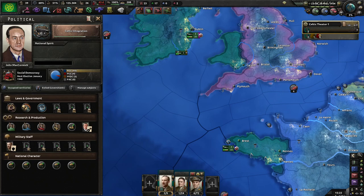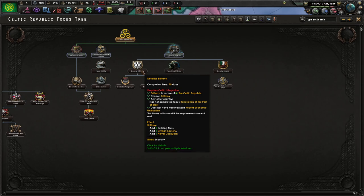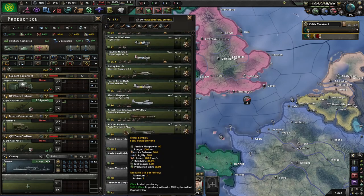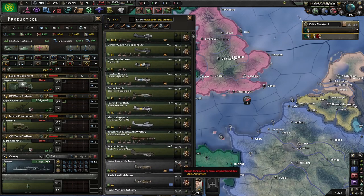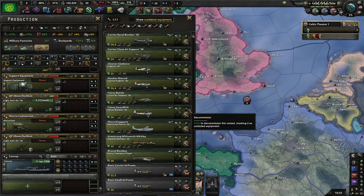The reason I want to develop Brittany is so I can gain access to a Mayo for building fighters with. Most of these are awful, and I'm just going to decommission them.